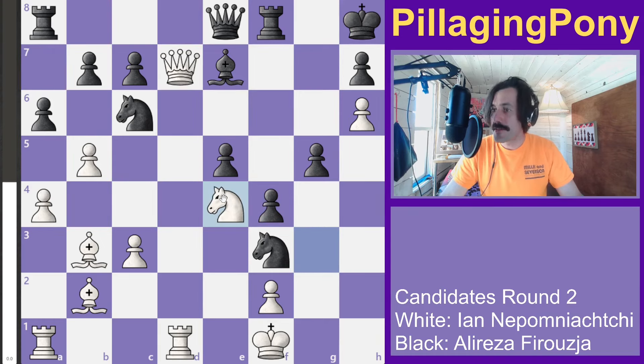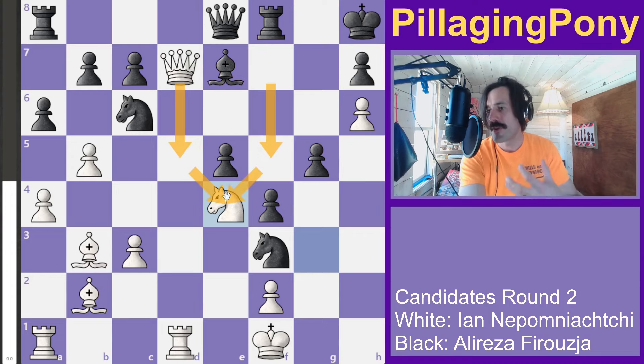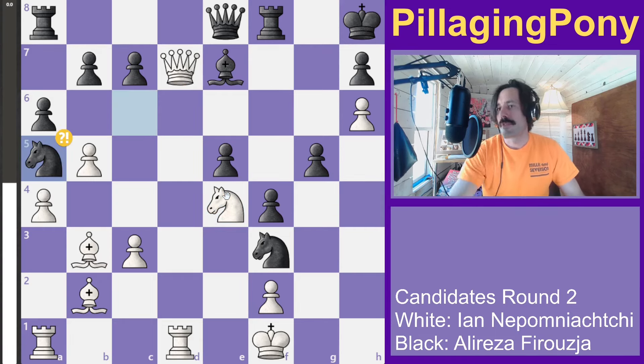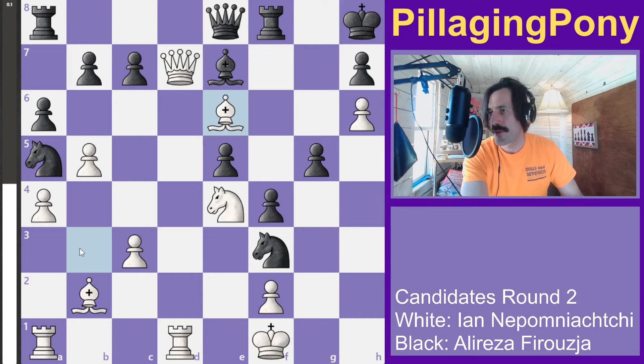White's knight moves to the center of the board — a great location. There are no pawns for black to kick it out, so this knight is on a very strong outpost. The black knight moves out to the edge of the board, and the white bishop is very, very strong — obviously not going to be traded away.